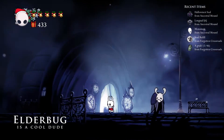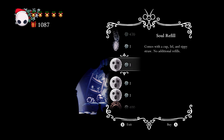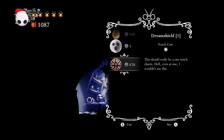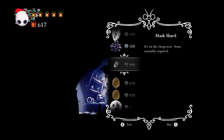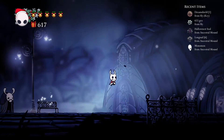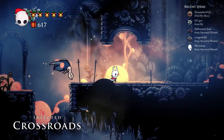Sly, what do you got? A lot of geo for geo - sweet. King's Idol, lore tablet, soul refill, Shaman Stone, Hera - I'm gonna need that. Dream Shield for one - I'll take it. Shaman Stone I would, but I don't even have a spell. An egg - overpriced. Hera's good and I'm gonna need that, but I also don't need to buy it right now. I might need my money for something else.